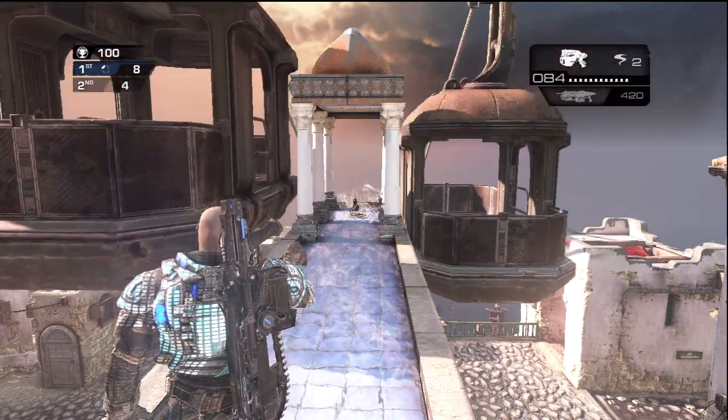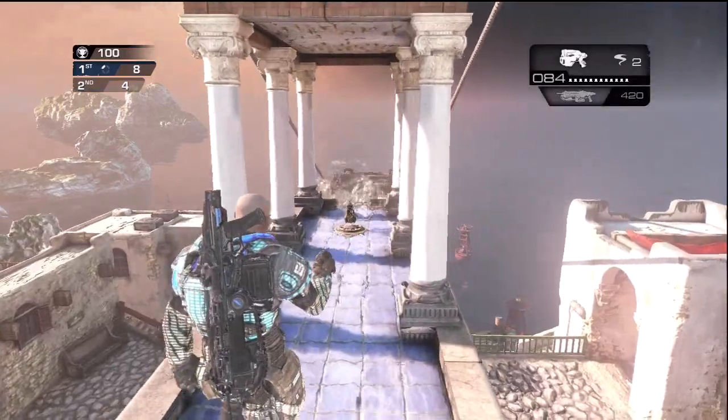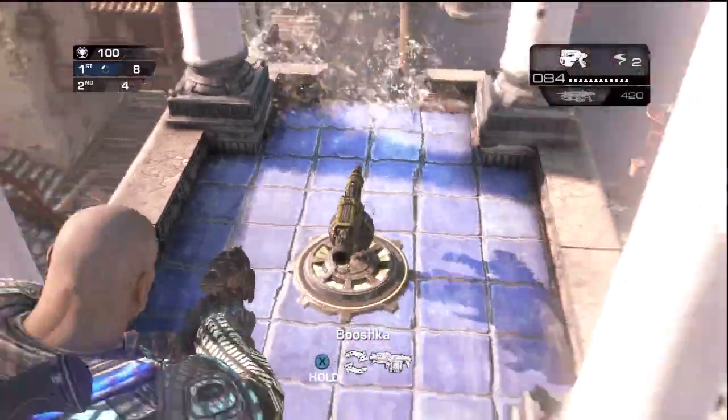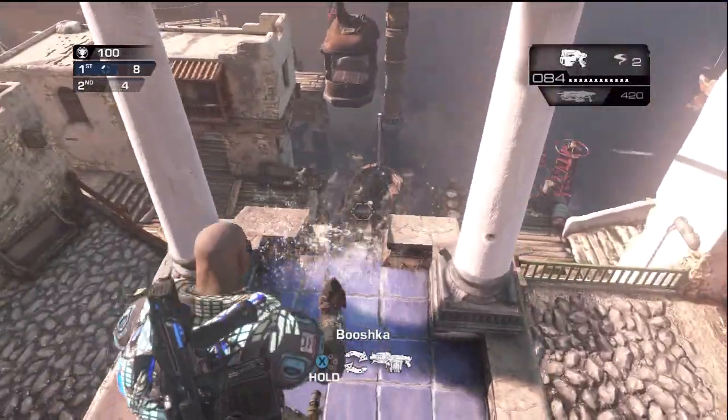What is going on everyone, my name is Eskimo and welcome back to my Gears of War Judgment Tips and Tricks series. Today this is going to be a competitive tips and tricks because the Bushka spawns right here in competitive, and it's a really powerful weapon that will help you get the edge and win this map.